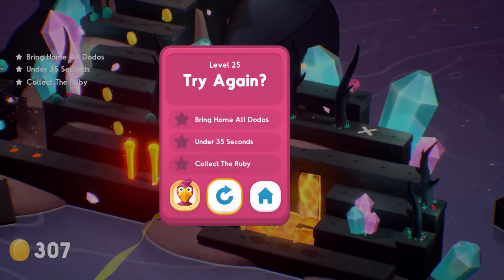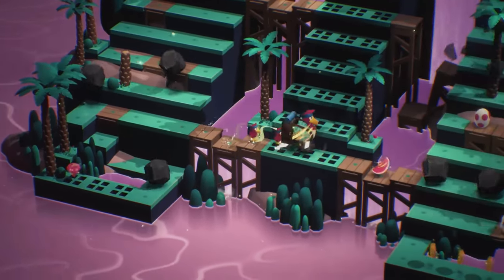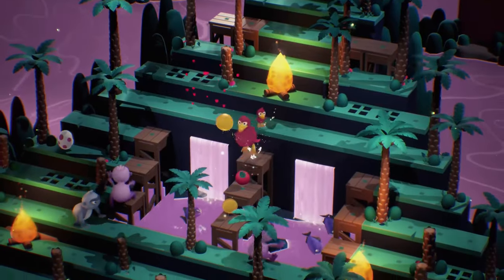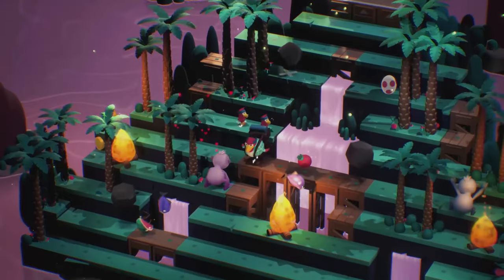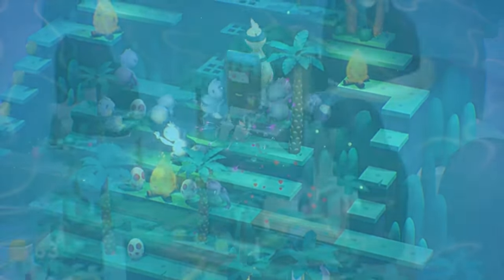Luckily, you have two power-ups that spawn in some levels. The watermelon lets you move faster for a very short time, and the radish item — just like the classic Pac-Man — lets you become invincible and kill every enemy you touch for a few seconds.